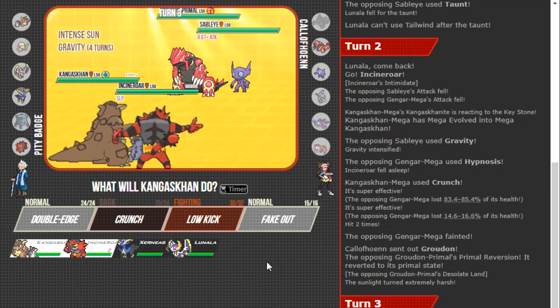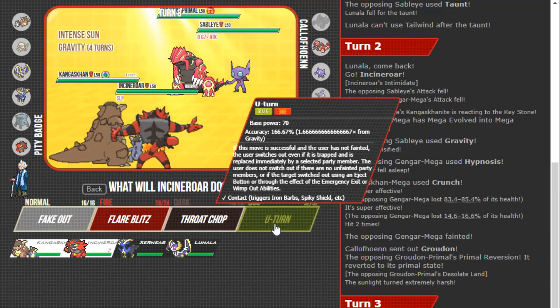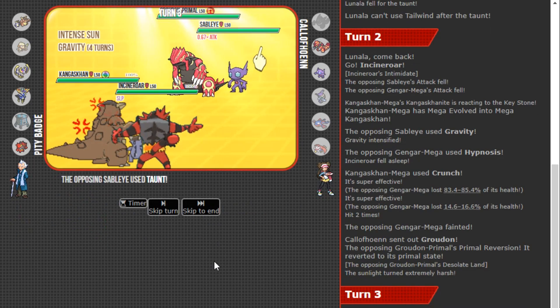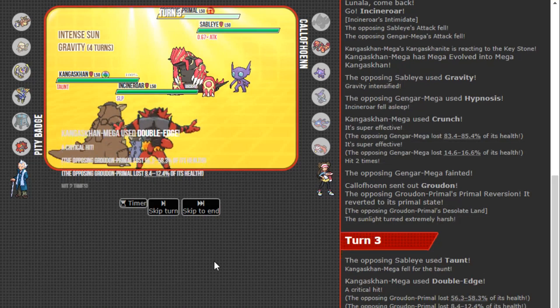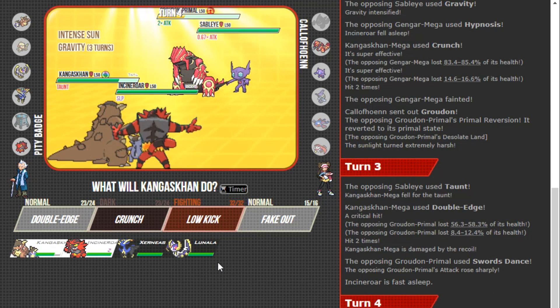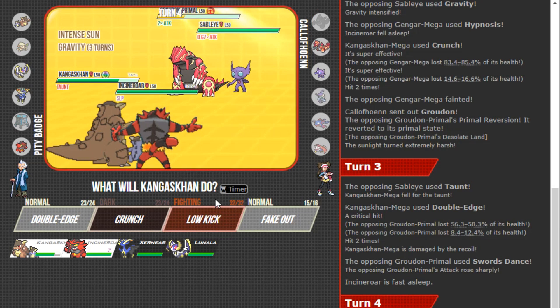Groudon comes in. All I need is a bit of chip on Groudon to put it in range of my Lunala Z-move. I'm going to go straight for the Double-Edge and sack my Incineroar — I'll U-turn it out. Tapu Lele comes out from the save slot. I get a crit Double-Edge, which is actually really good against my opponent's Groudon. We see a Substitute.